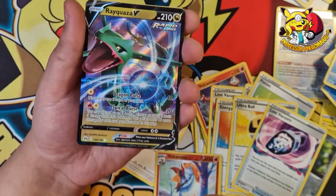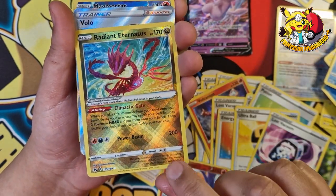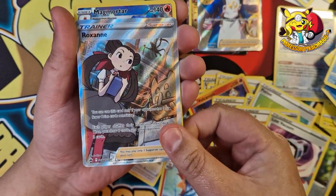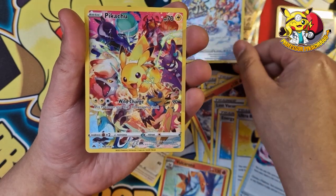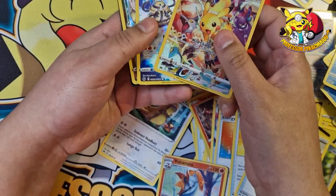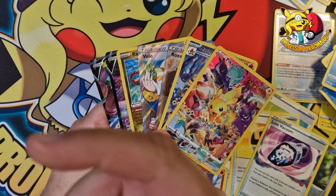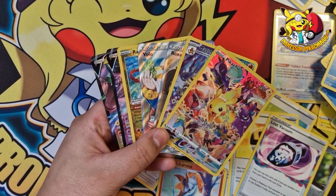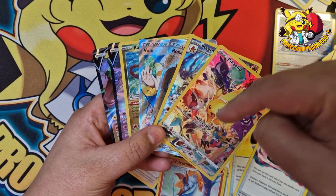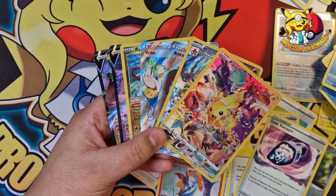What pulls have we got today — I will sleeve all these up I promise! 10 packs and we got a Regidrago V, a Mew V, a Radiant Eternatus, a Roxanne trainer card, a Volo trainer card, and the Pikachu card! Guys, if you stayed till the end, thank you so much — I appreciate each and every one of you. Competitions to come, plenty of things to give away. Please hit the like button, hit subscribe, leave a comment below. Check out my website www.pokenaskards.co.uk — link down below. See you in the next video, keep gaming, stay safe, bye!